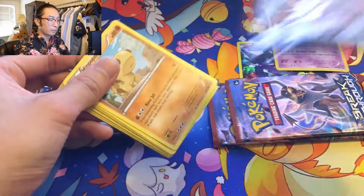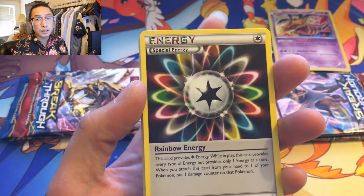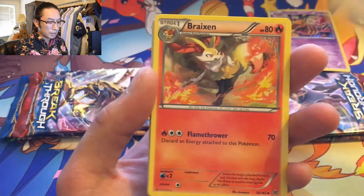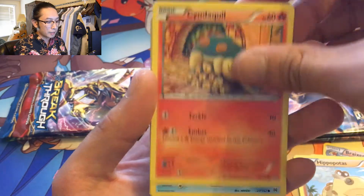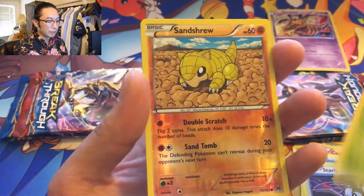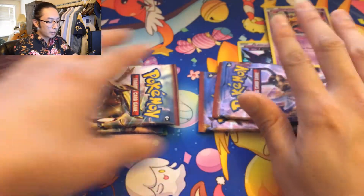Breakthrough, Breakthrough, Breakthrough. Today's our day — I just feel it, it has to be. Six booster packs — rainbow energy, look how beautiful that is, that's amazing. Braxen, Spewpa, Hippopotas, Cyndaquil, Goldeen, Starly, Chespin is always eating, Sandshrew, and a regular rare Noctowl. Okay, all right.